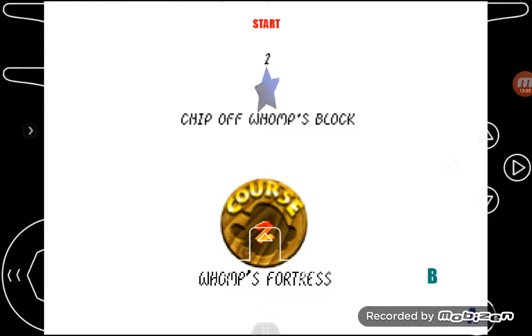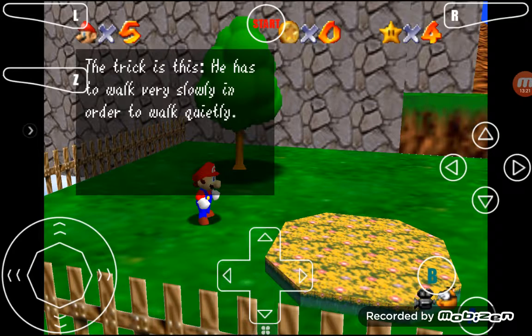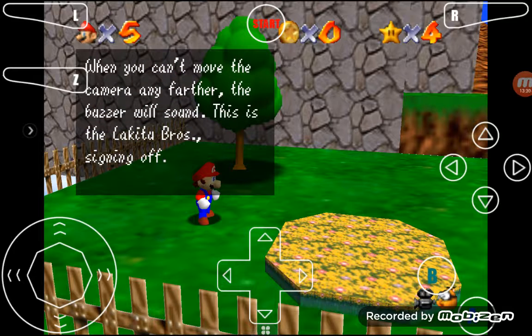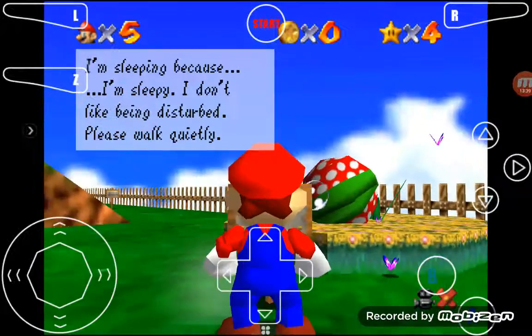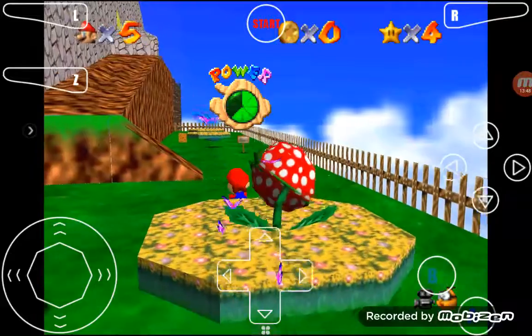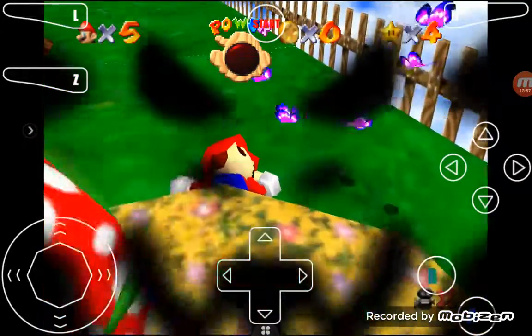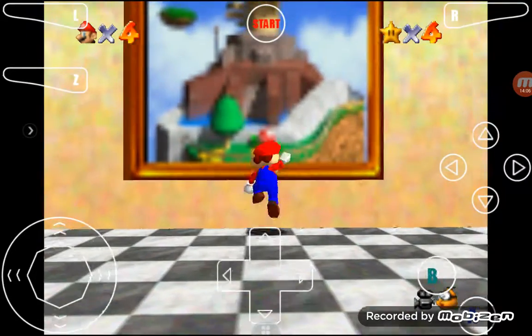Chip off Whomp's Block - why is it starting with a two star? Actually it's a one. Hello, the Lakitus. The Lakitu Bros cutting in with a live update on Mario's progress - he's about to learn a sneaking technique. He has to walk very slowly to walk quietly. This Lakitu Bros, signing off. There he is - I'm sleeping because I'm sleepy, I don't like being disturbed, please walk quietly. You know what? If you like sleeping, I'm gonna make you go to sleep forever. Goodbye. That was the first time we died - well, that sucks.